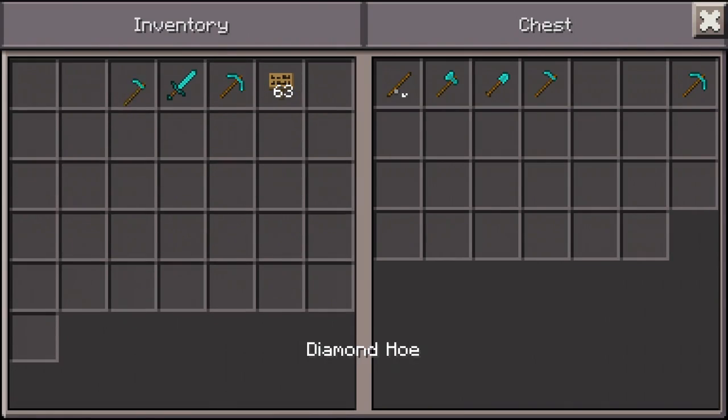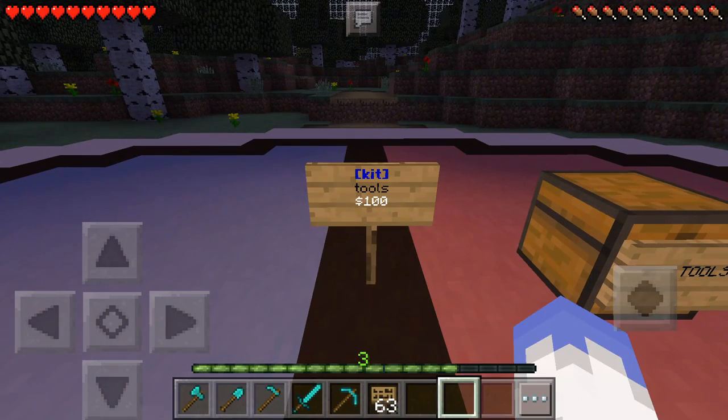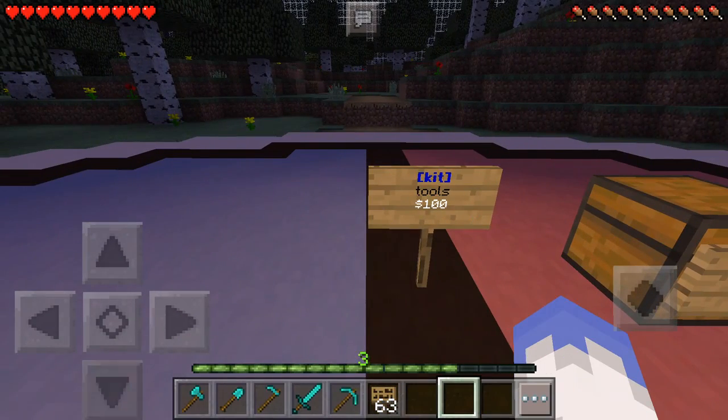Let's get rid of these items so you can see what it's going to give me. When you click on it, it's going to give me every one of those tools all over again. And no, it's not a glitch — there they are back in the toolbox. Real simple, real cool.